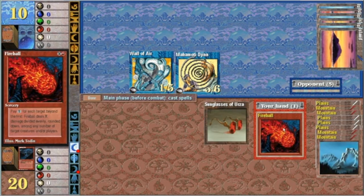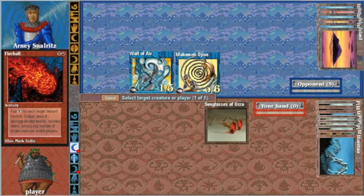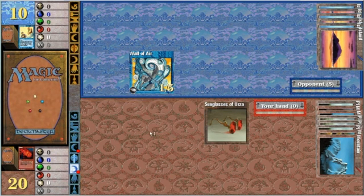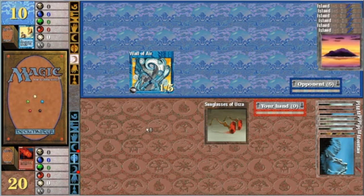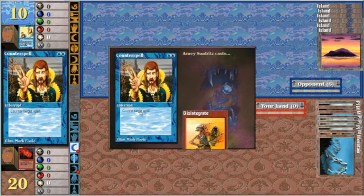I do get something to take care of that, and we need to take care of it. One target, seven damage — gotta take care of that Jinn. Even though I could have gone down to three, I just cannot risk having that Jinn out. Now we get him down to three.